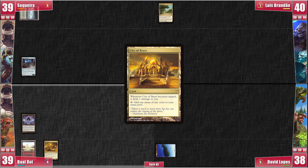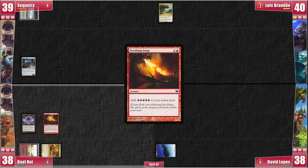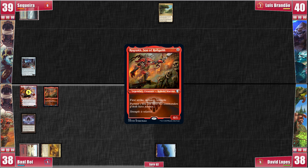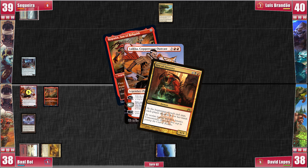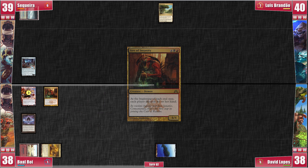Baal plays City of Brass and moves to the ideal turn 2 for his deck. He casts Pyretic Ritual into Seething Song, which allows him to cast Luka Coppercoat Outcast. The rest of us are left to wonder what exactly his polymorphing will do, as Baal casts the Kobold who could — Rograkh. Baal downticks Luka, exiling Rograkh to get his only creature in the deck: Sire of Insanity. The rest of the table gasps in horror and I feel like a fool. He goes to end step and everybody discards their hands. Hello darkness, our old friend.